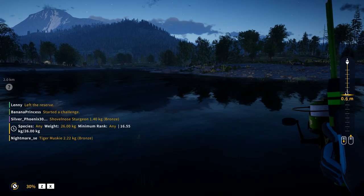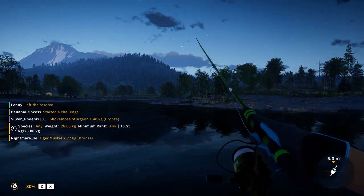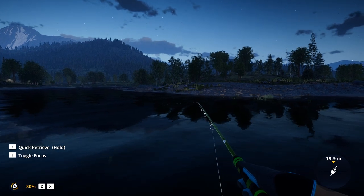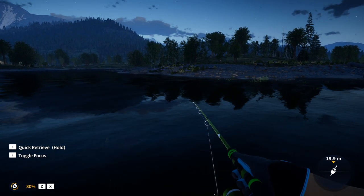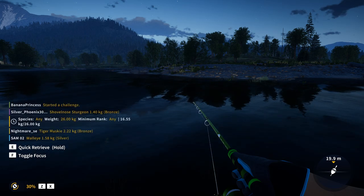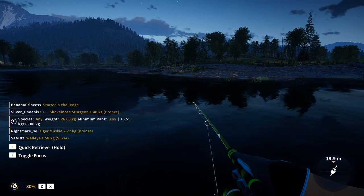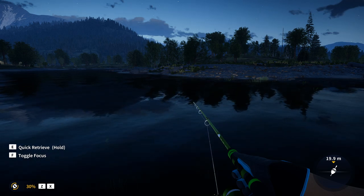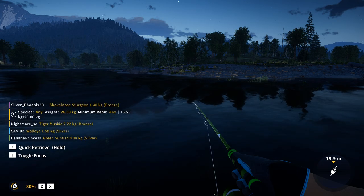Fish spawning rates have been adjusted on Golden Ridge Reserve. Adding new species meant taking another look at the spawning of all fish available, and they've made some adjustments to spawn rates of diamonds and golds across the reserve. Some fish spawn locations have also been updated. You can now also expand your backpack so you can carry more stuff.